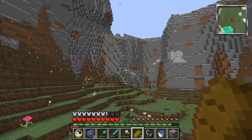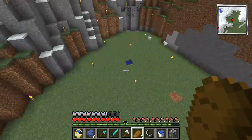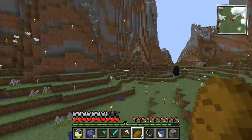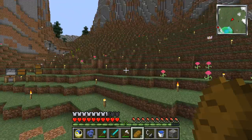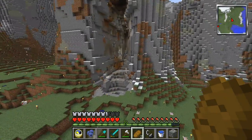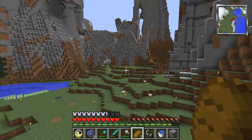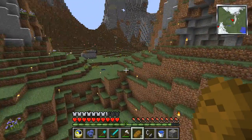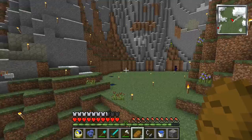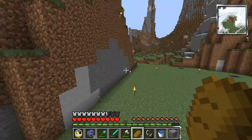Toute la zone fera partie de ma base principale. Ici, j'y construirai ma maison dans cet emplacement. On a Astrid la sorcière - ça c'est pour le mode sorcellerie, on verra. C'est grand, très grand. Alors ici, il y a une petite crevasse que j'ai déjà explorée un peu. Il faut vous imaginer qu'ici, avant, il n'y avait que des sapins - mais rempli, rempli de sapins. C'est moi qui l'ai creusé comme ça.